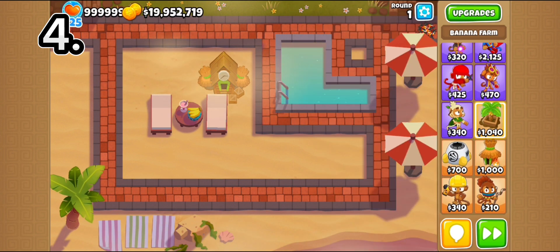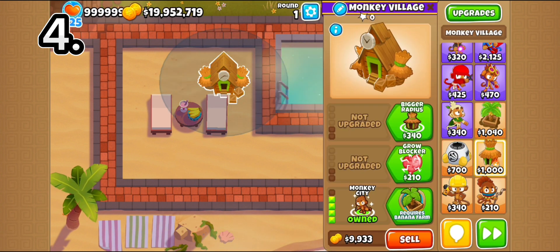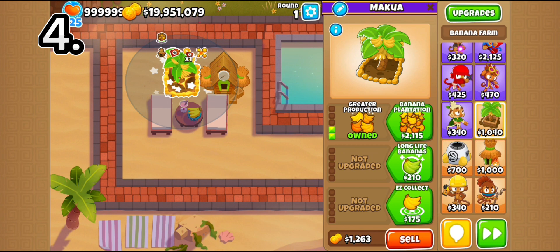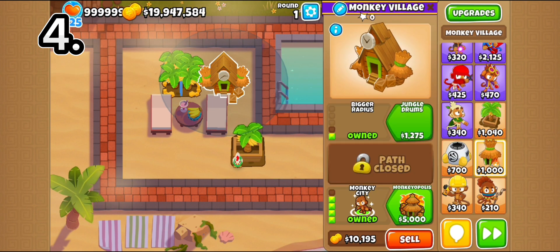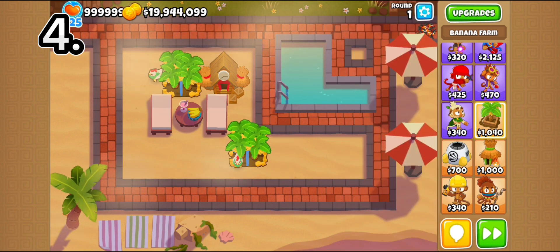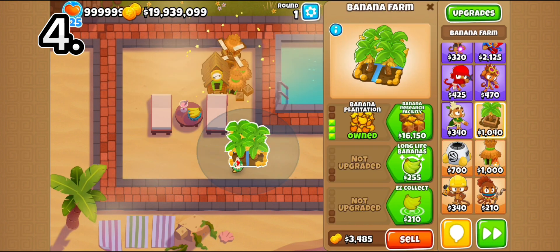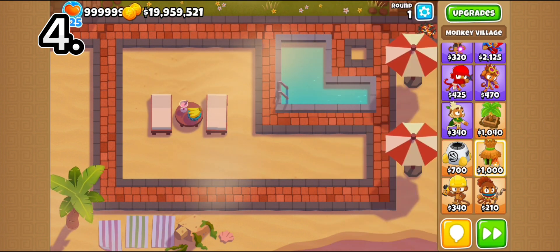So always get farm path village. Plus, if you get a tier 5 village, it's really good because it absorbs the farms. So instead of having multiple farms taking up space, you can just have one that makes the money of all the farms combined. So it's more efficient space-wise.